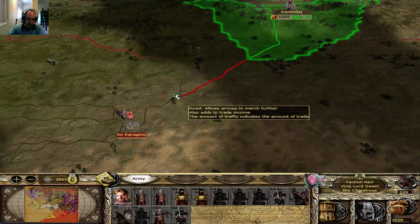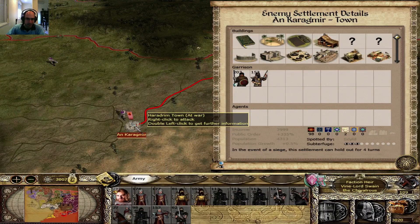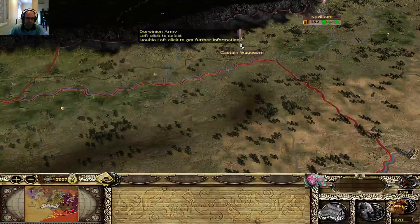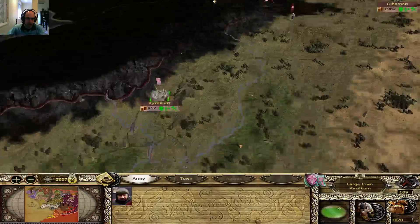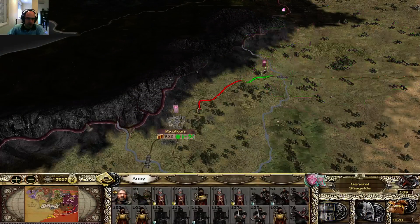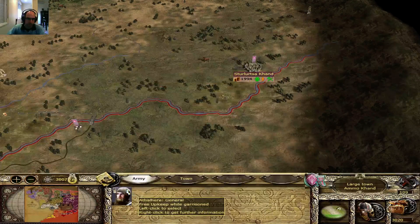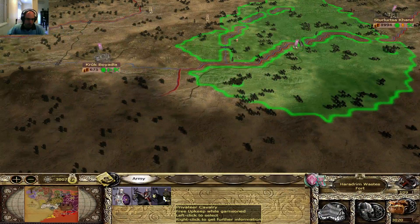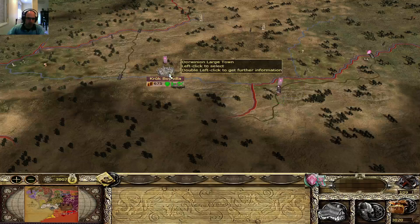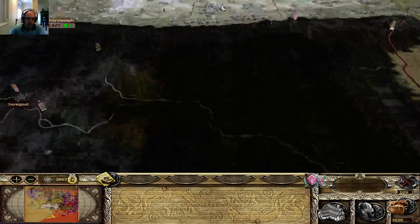And immediately go to An-Karagmir. It's gonna reach there in one turn and I'll actually attack the city because it's just a town — it only has the basic defenses. This general is a four-star, so that's fine. That's a two-star there, kinda okay-ish. I'm gonna send these guys — they were in free upkeep. My purpose for these units is to leave them in the cities. So far so good.